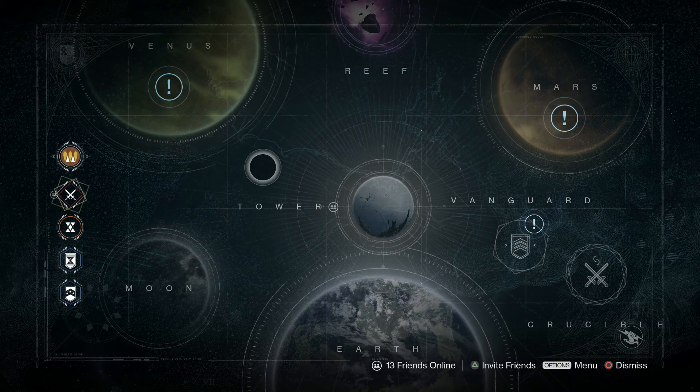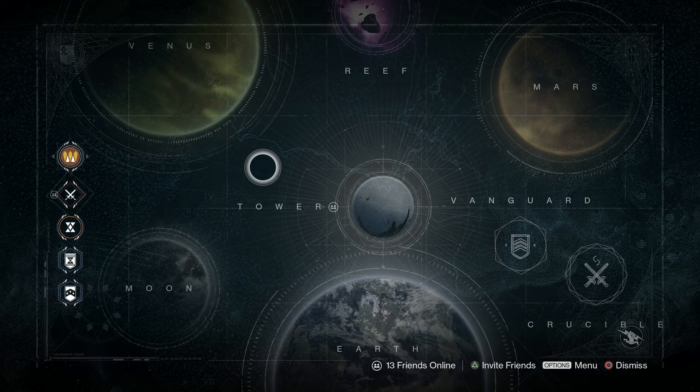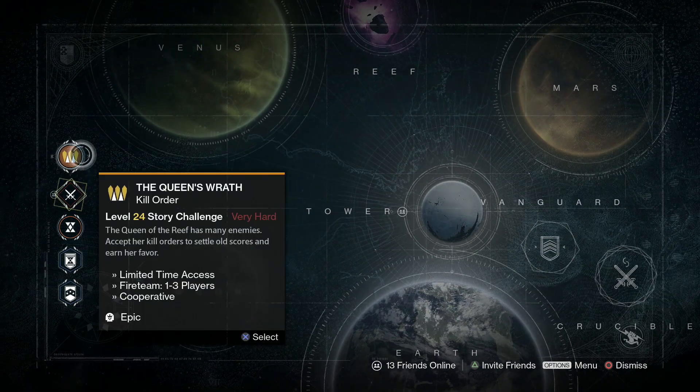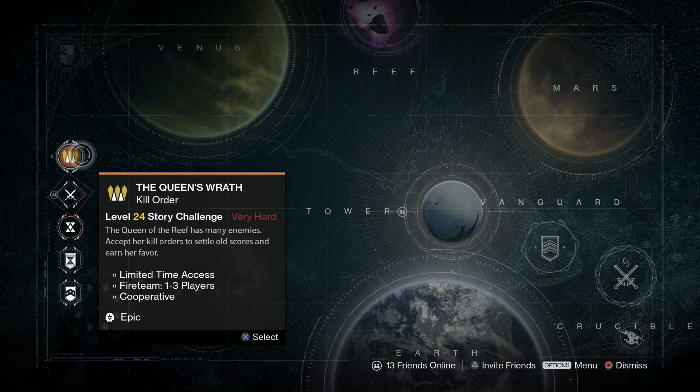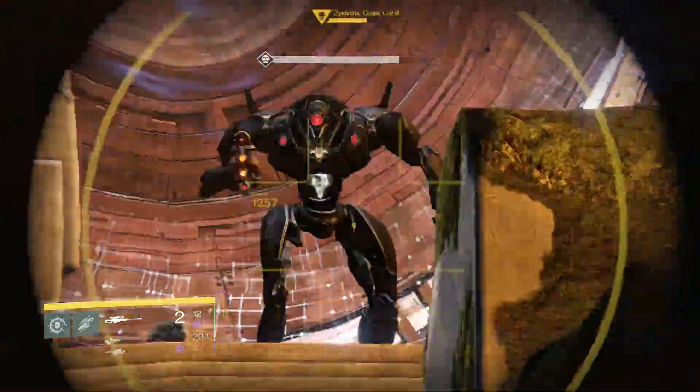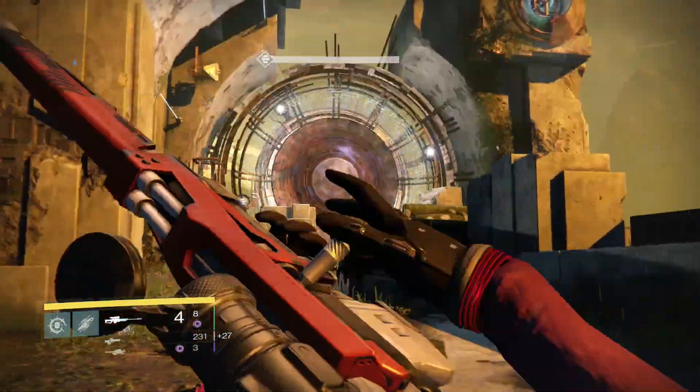When you complete these bounties, on your map you will see that a Queen's Wrath story mission will open up. Once you turn it in, come back to your world map — sometimes you may have to turn two in — and you'll gain access to a level 24 mission.